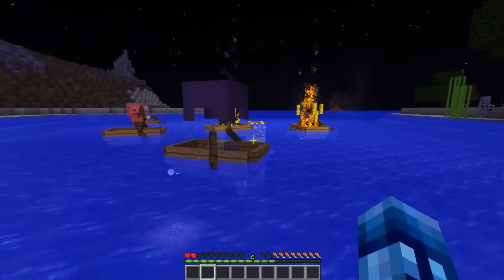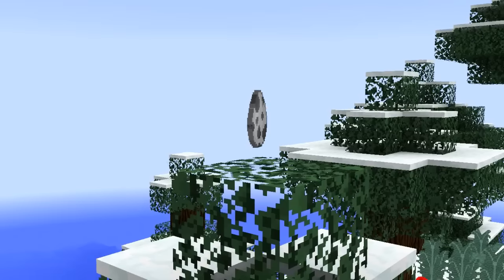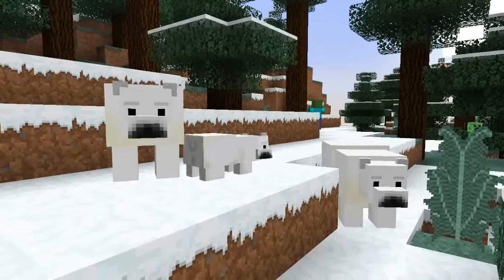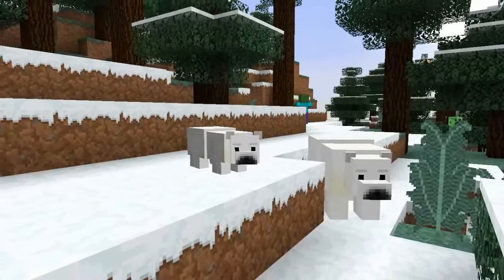All mobs can now shoot while on a boat. 1.10 also adds a few new mobs, one of them being the polar bear. Adults and children spawn randomly as passive mobs in ice plains, ice mountains, and ice plains spikes.